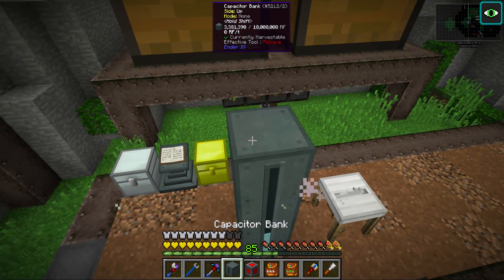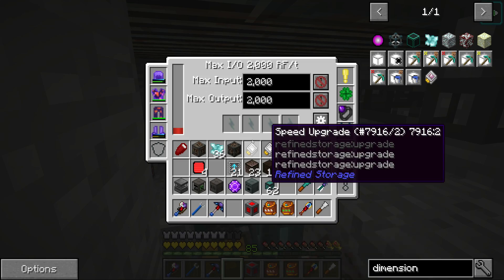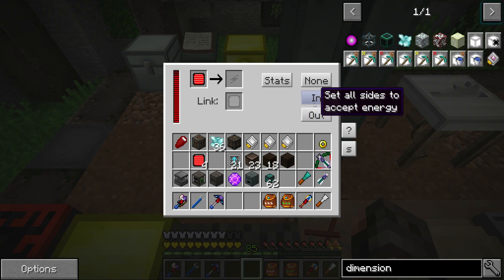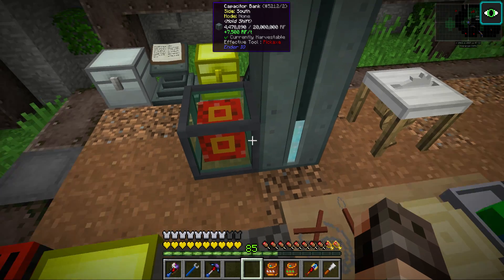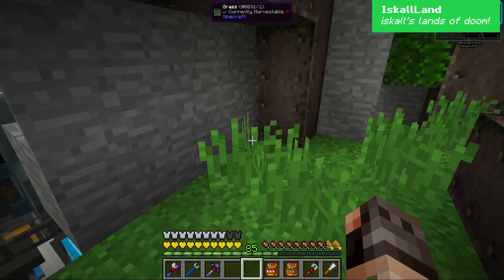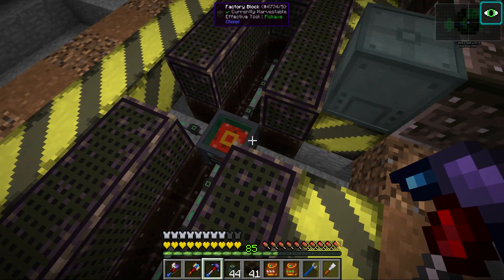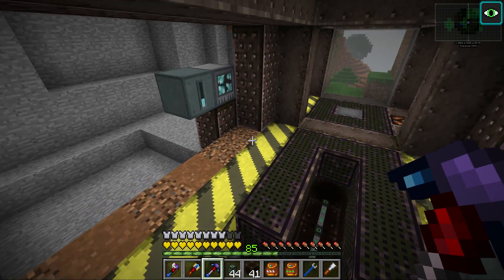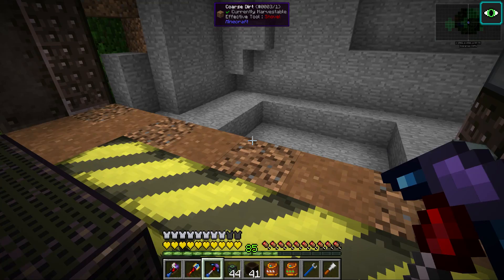Let's try this again. Let's see how much power, how quick we can transfer. 7,500 — that is a good power transfer rate. I think the dimensional transceivers can do 40,000, but I'm pretty sure if we would upgrade this power cell it could probably do more. This looks exactly like how I started to make the power in the power room of Hermit Pack. I don't like this at all, I'll probably change this up later.